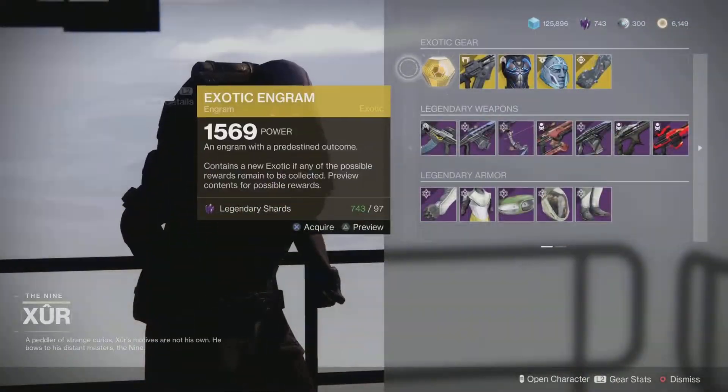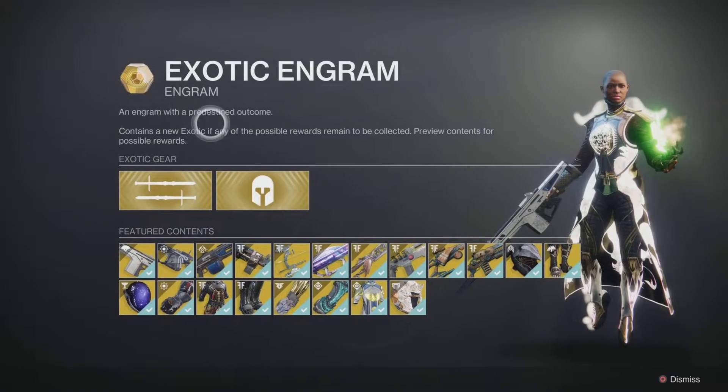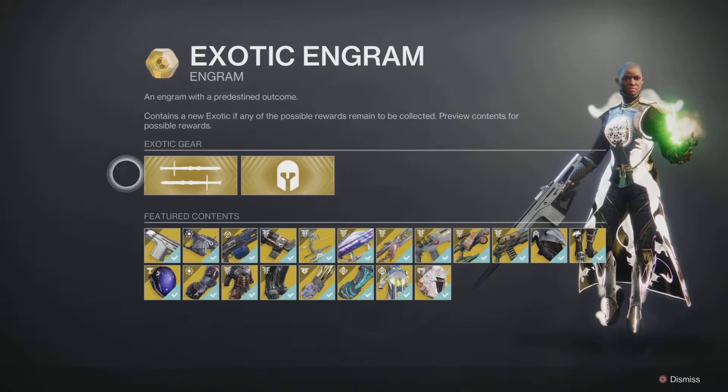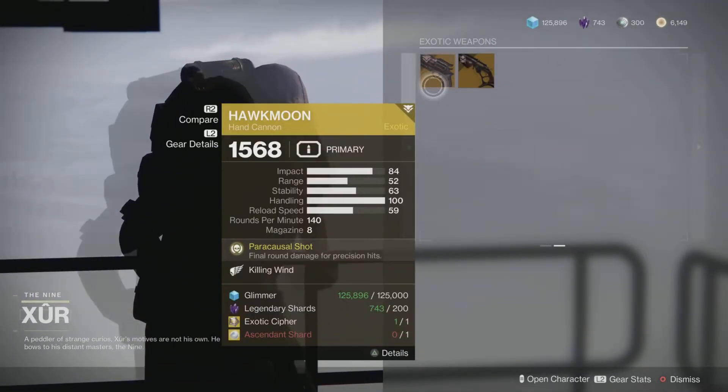As always, Xur has the Exotic engrams available, so you can go after all of those old exotics. We also have two random rolls — one for the Hawkmoon and one for the Deadman's Tale. Let's first go over the rolls for the Hawkmoon this week.